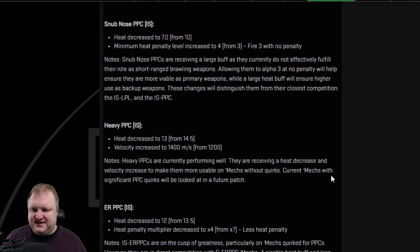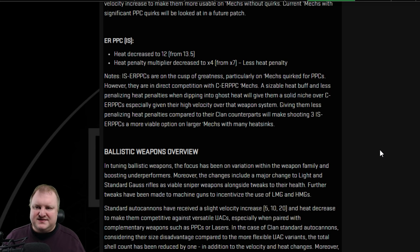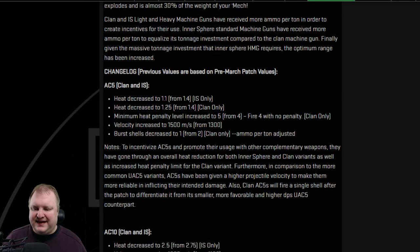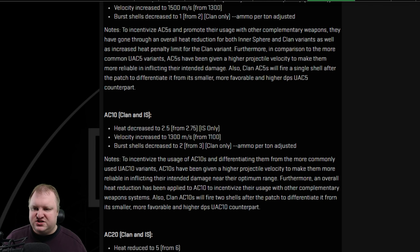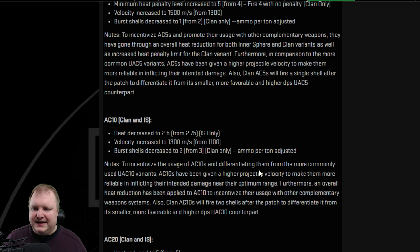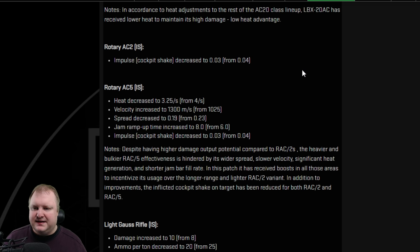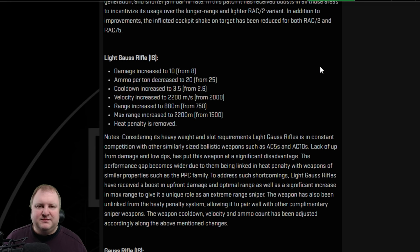Heavy PPC will have a heat decrease and a velocity increase. Also important: the ER PPC on the Inner Sphere side — the heat penalty multiplier is decreased, so you don't have this insane ghost heat spike coming in. There are also changes to ballistics, first and foremost to AC5s and LB5s. They are reducing the burst shells for clan and Inner Sphere ultra autocannons. RAC cockpit shake will be decreased. RAC 5s will be improved to be more competitive against RAC 2s. Light Gauss has been completely killed by the last patch — this patch will not only revert but also make Light Gauss more interesting, getting a max range of 2,200 meters, improved velocity, improved damage, and no heat penalty, so you can shoot it with PPCs.